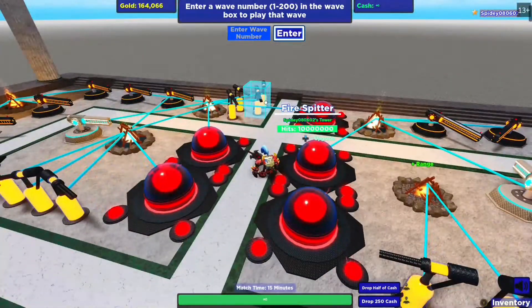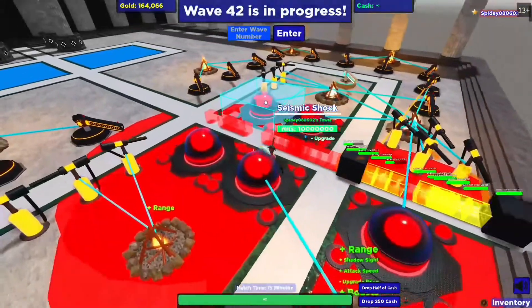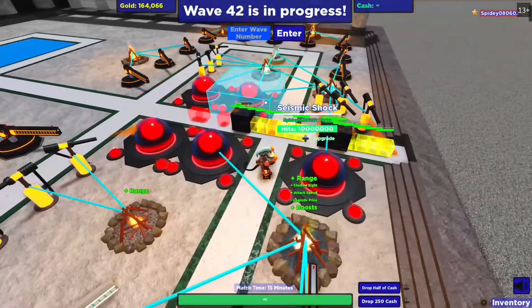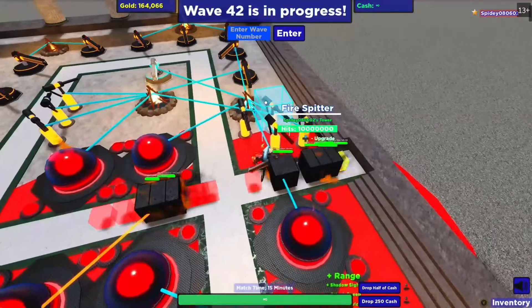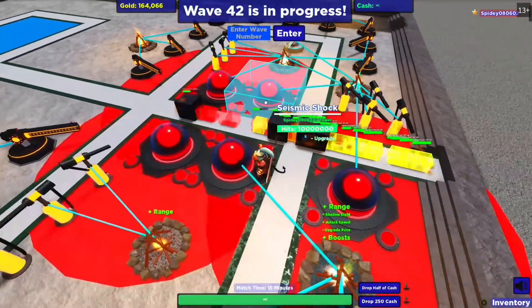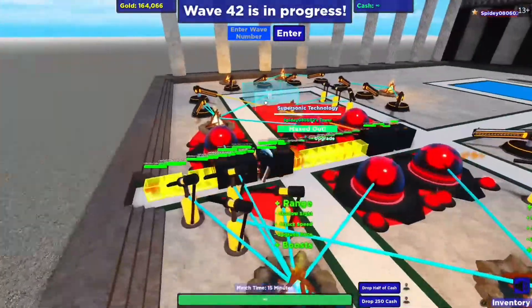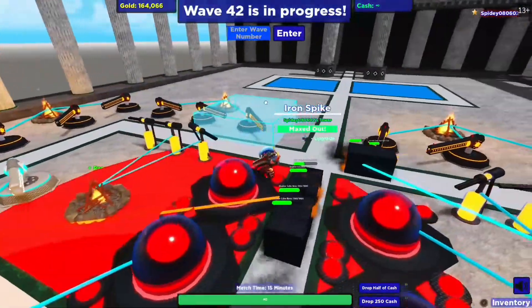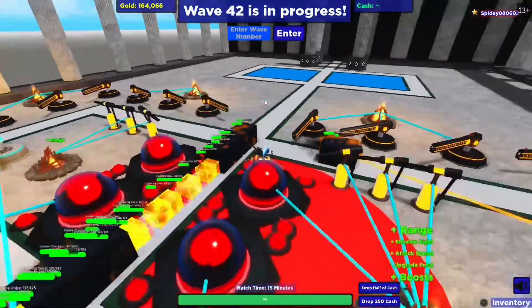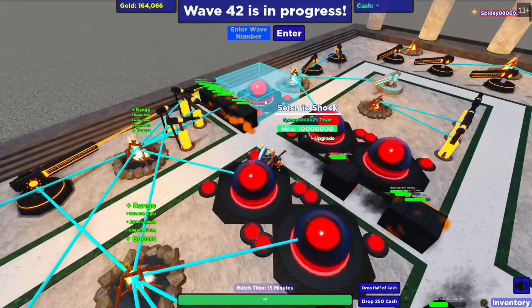I'm going to run wave 42 real quick and show you guys what it's like. Okay, so here it comes. As you can see, the Seismics are dealing with all the Lightning very well. I tend to put these on 'Strong' just so they ignore the Lightning and don't try to kill them. Everything you have here — even if you're a lower level — you'll have four people. Some people can be doing factories, and you'll have your Shockers down early game anyway so they'll get levels naturally.